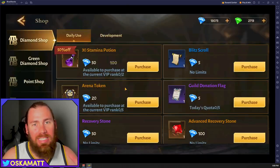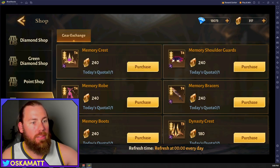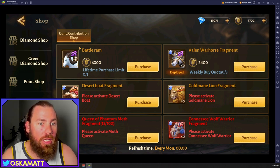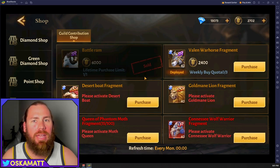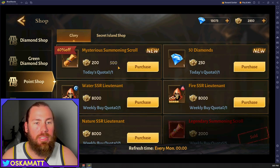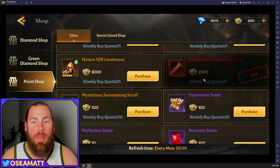Next thing on my list is the shop. I didn't even know this shop was here until recently, which was really good because I had saved up so many gems, so many points, heaps of coupons and heaps of guild points. In the point shop, this mysterious summoning scroll is 60% off every day — you may as well go in and buy that for 200. But I think the main thing you need to buy is these legendary summoning scrolls. You get five per week at 2,000.